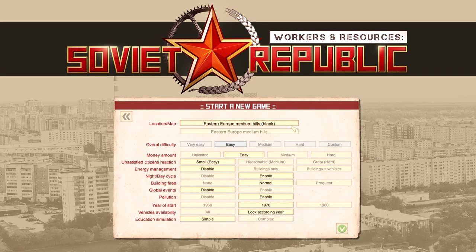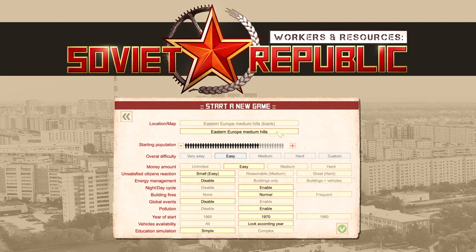It is a city management slash resource management production line game — kind of a hybrid. I wanted to go through a little bit of what the setup of the game is when you first get started and some of your options. So let's go ahead and start a new game. There are two locations you can start with currently: one is a blank Eastern Europe medium hills map, and the second is the same map but with some starting little villages with some population already on the map, with people already living there basically doing nothing.